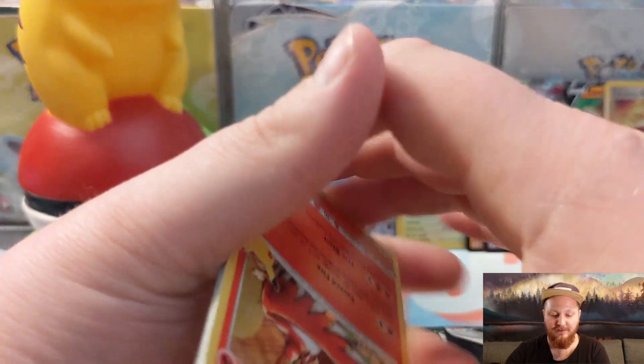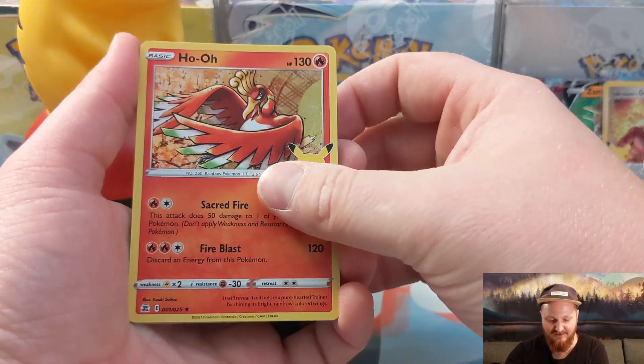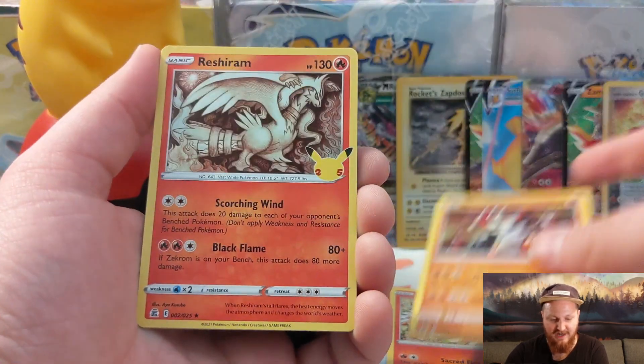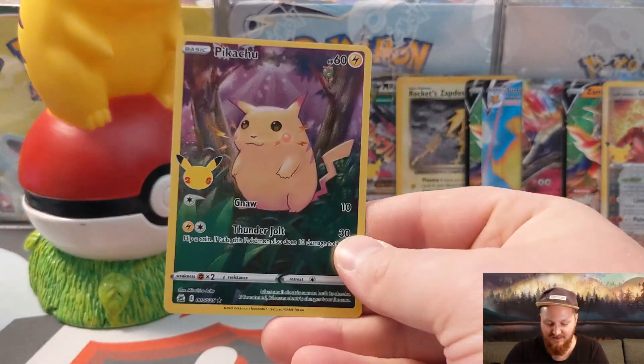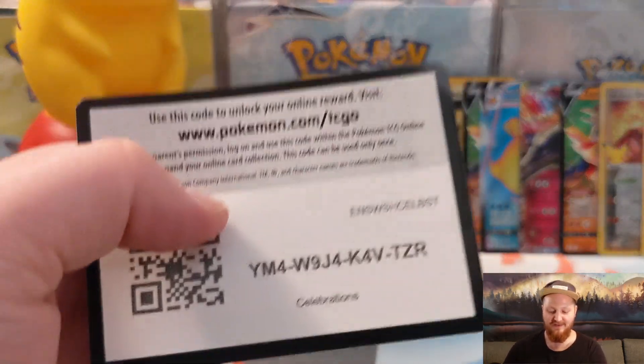Here we go — the last Celebrations pack. We got Ho-Oh, Groudon, Reshiram, and Pikachu. Finishing it off on a Pikachu note. There's your code card. Thanks so much for watching. Make sure to like and subscribe — we're on the way to 500 subscribers, and when we get there we're going to do a really cool live stream where I'm going to give some stuff away. You will not want to miss it. I will see you on the next one. Peace.